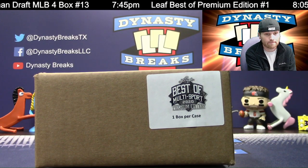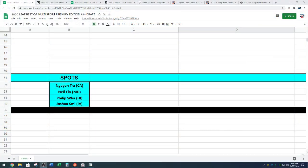We have four names in the break. Let me show you guys how this works. We've got Wynn, Neil, Phillip, and Joshua. Only four spots in this break.